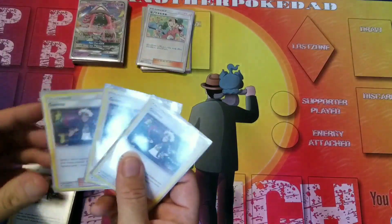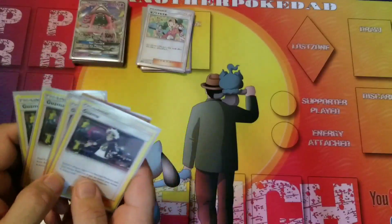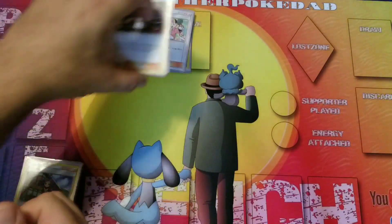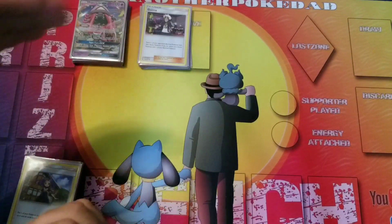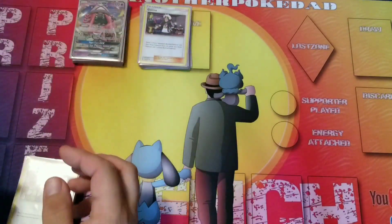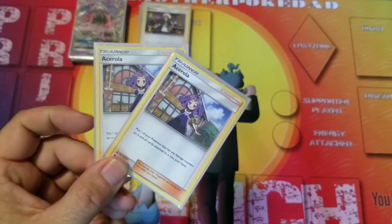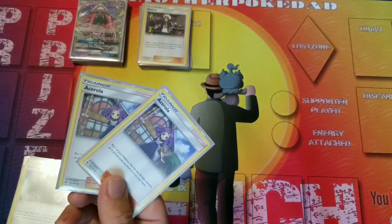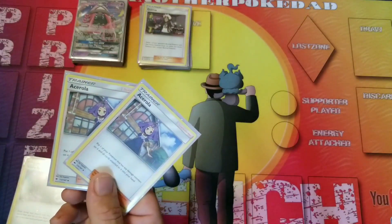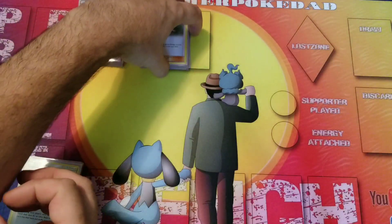We are running four copies of Guzma, because this is a deck where you only want to be hitting with what you want — you need to pick and choose your battles. And we're running two copies of Acerola. This will help get things out of the active if needed, but it also helps deny prizes if people are damaging your Stack Attackers.